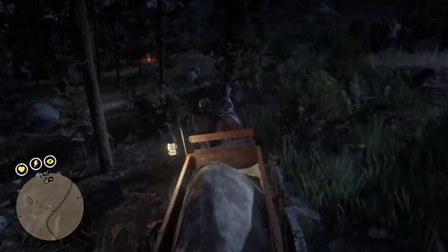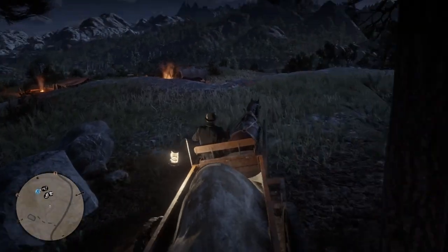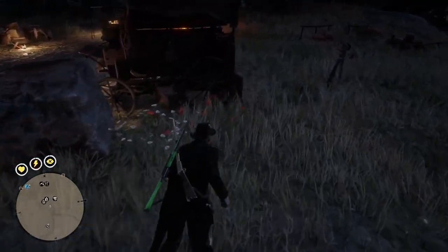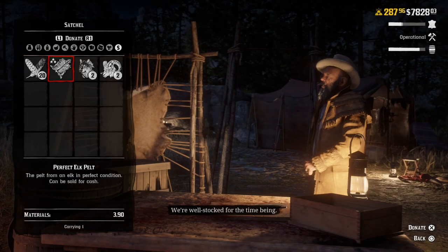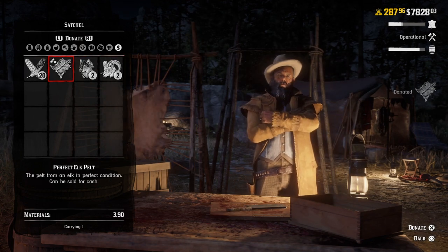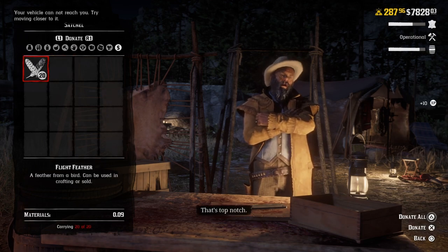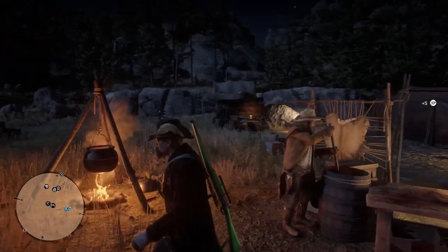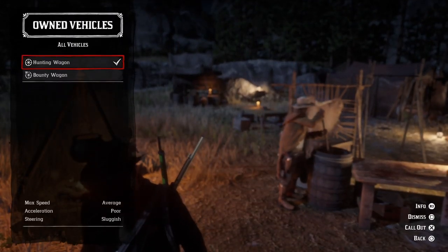Now that I'm at my wagon, I'm going to try to drive it close to camp. I don't need to make it very close — just sort of in the vicinity. You don't need to put it directly near the trading company table; you can just leave it off to the side. I don't bring it all the way into camp, just close enough so that Cripps can access what's in its inventory. I'll press and hold triangle, go to Materials, and donate all the animals that are in the wagon to fill up the materials. That's basically how I use the hunting wagon when trying to get materials over to Cripps.